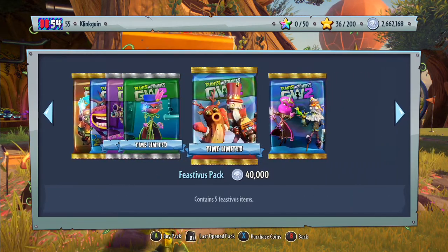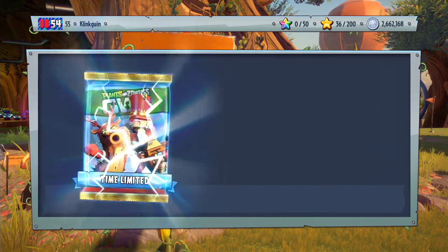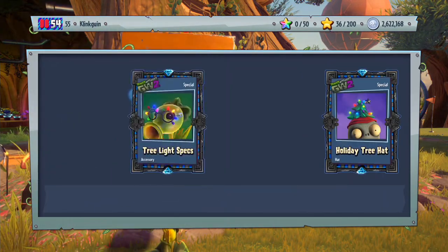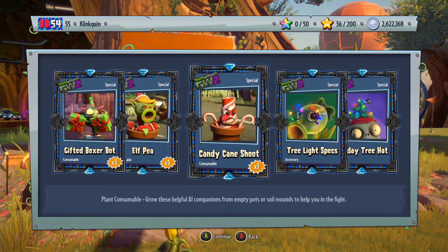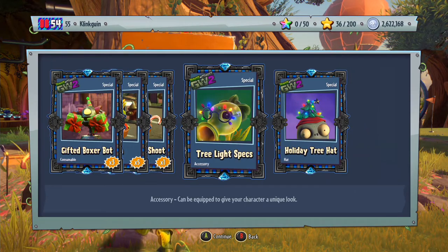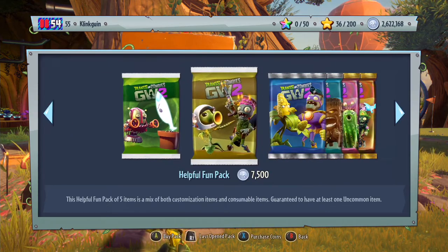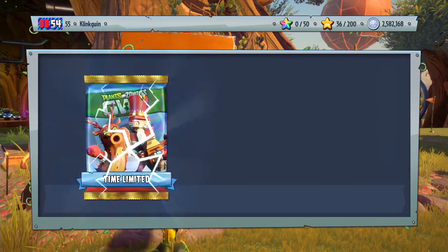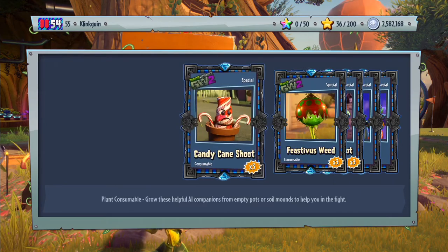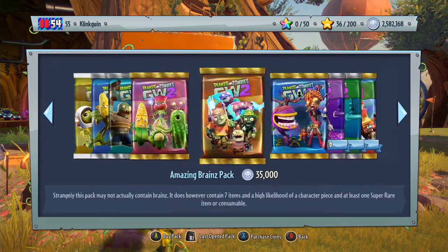I hope we can actually get all the customisations today. I really want to get that reindeer tattoo for the cactus because that looks really cool, so hopefully we can get that. We get the Gifted Box Box Box times 3, LP times 5, Candy Cane Shoot times 1, Tree Lights Specs, and Holiday Tree Hat. I think we've seen all of the possible consumables now, so going forward we're mainly showcasing the customisations — the more interesting part. We get the Holiday Bell and the Tree Beard.